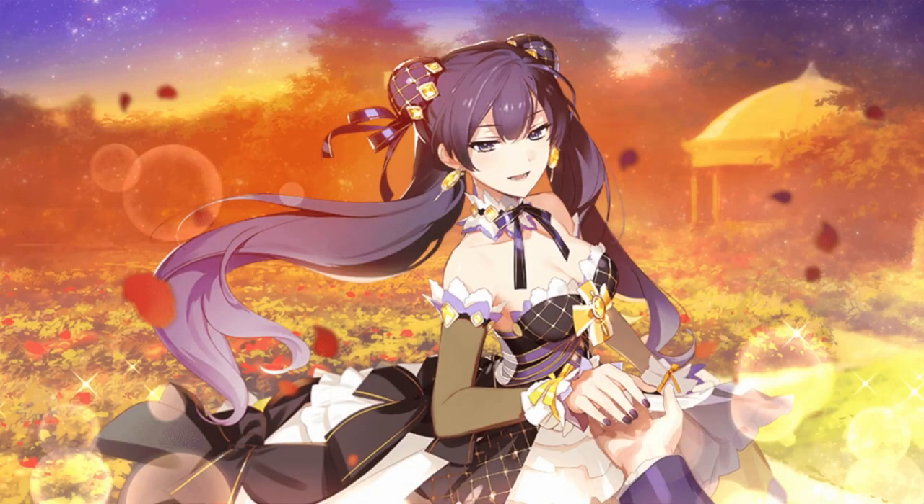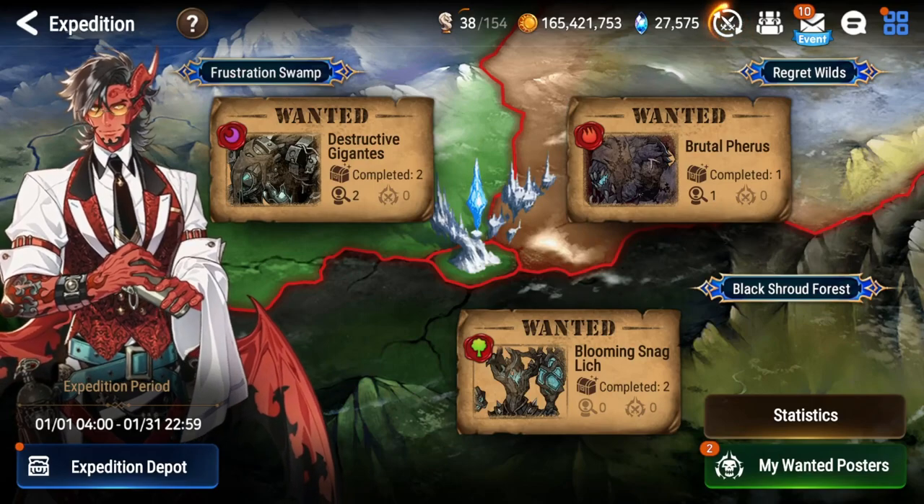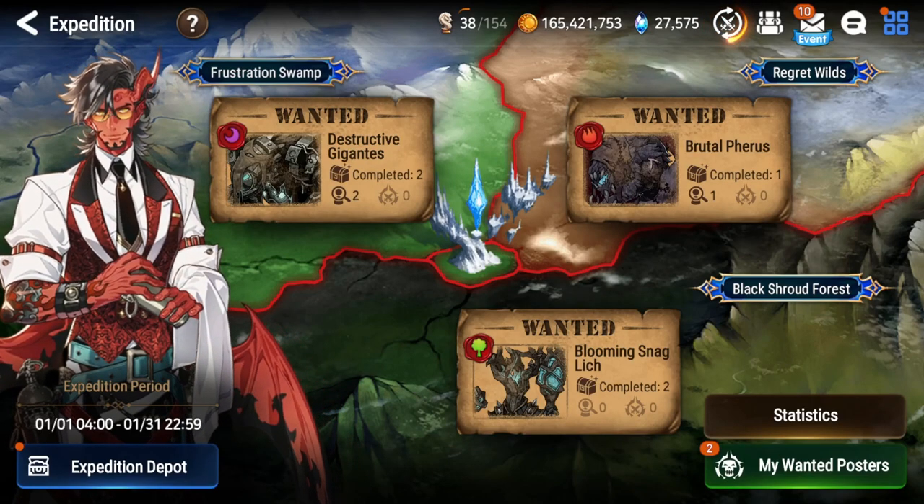What's up guys, today we're playing Epic 7 and this one is all about Dark Expedition. This was the very first boss I was able to auto and really get a decent score to make sure we're getting these rewards. It's really not as hard as it sounds, so today we're going to go over what kind of heroes you need, what kind of team you can set up, and then we're going to go in and see what this dark boss is all about. Let's get started.